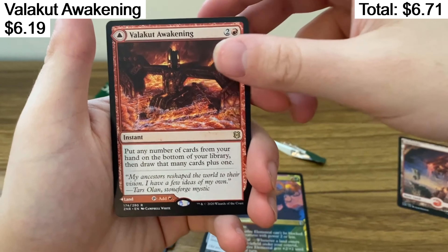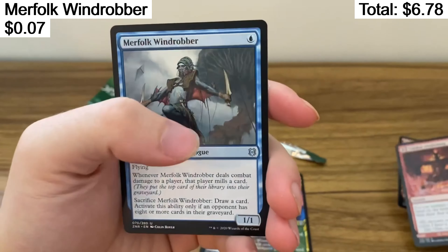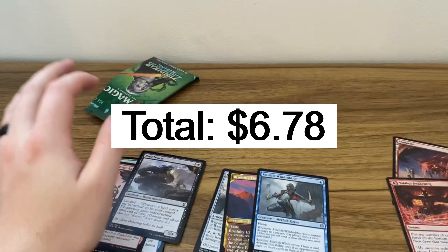Valakut Awakening — not too bad of a hit. With a Merfolk Wind Robber. There we go. Boom, right there. There we have it.